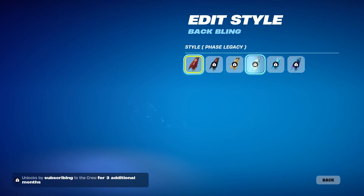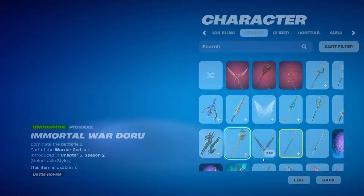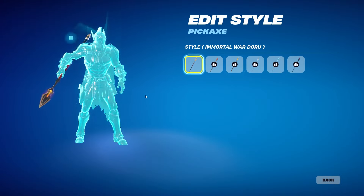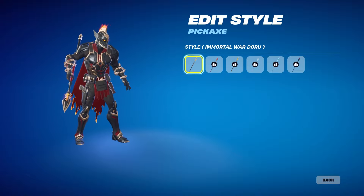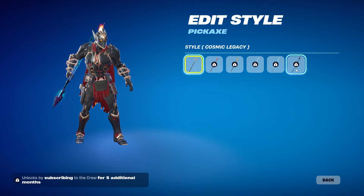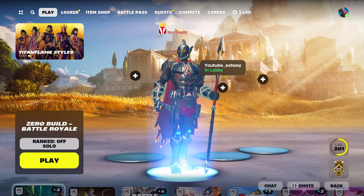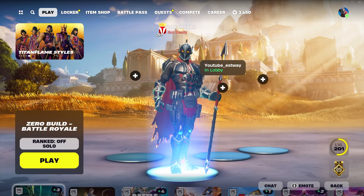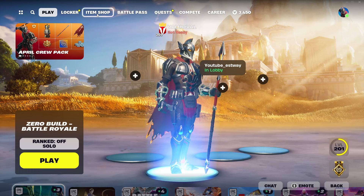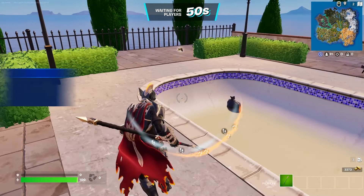For the back bling there are also edit styles to match along with all of those. They look pretty cool. The pickaxe also has edit styles — when I originally saw this crew pack leaked, the pickaxe was actually my favorite part of the set. I really like how it looks; I think it's gonna look great with a lot of different skins. Before we hop into games, if you're new here make sure to subscribe, and consider using code Valdeval in the Fortnite item shop.